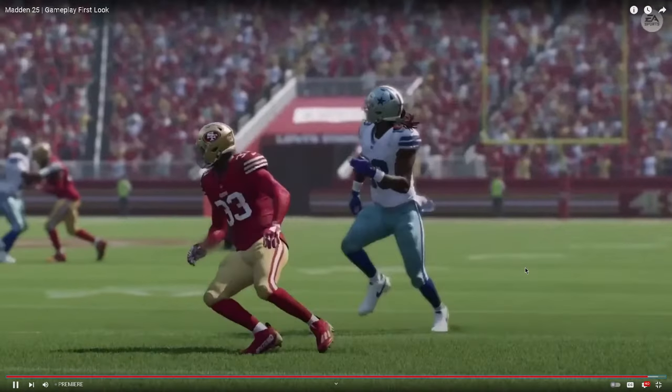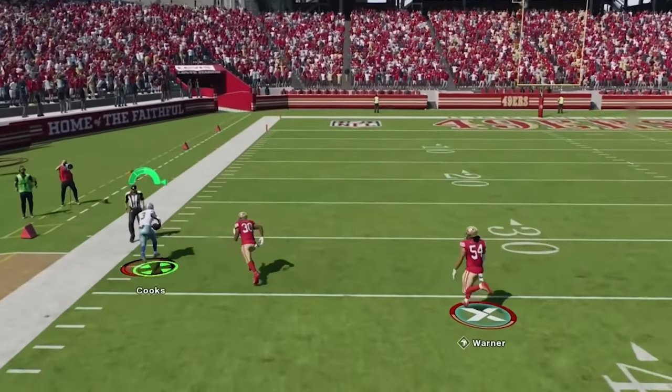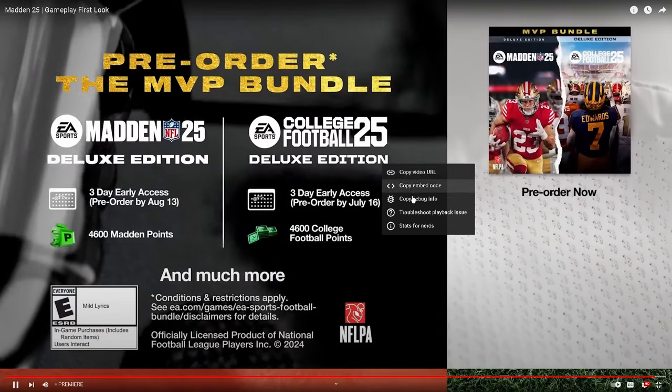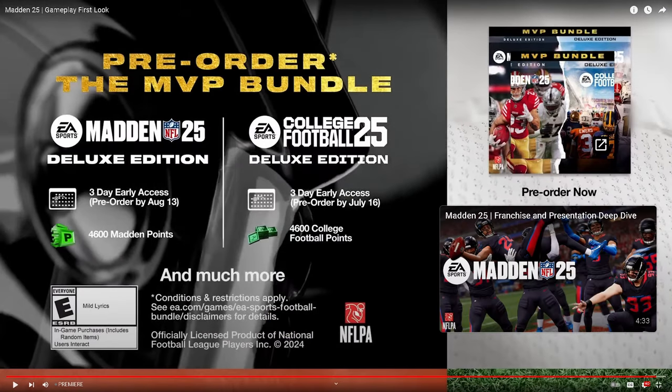The big things are the hot routes for sure, the switch stick, and the quarterback releases — you have more variety now. That's the first-look gameplay breakdown. If you guys want to check out my ebooks for Madden, we're going to have day-one ebooks and a ton of content within the first week of Madden 25 on our school site at school.com slash Cody Ballers.